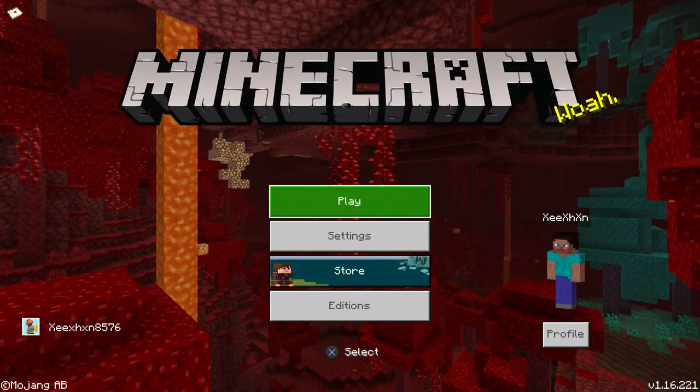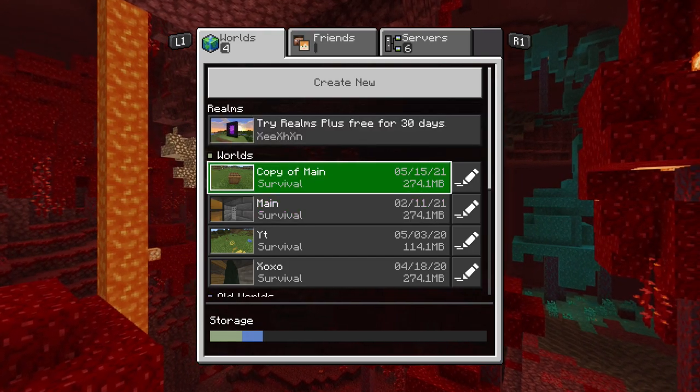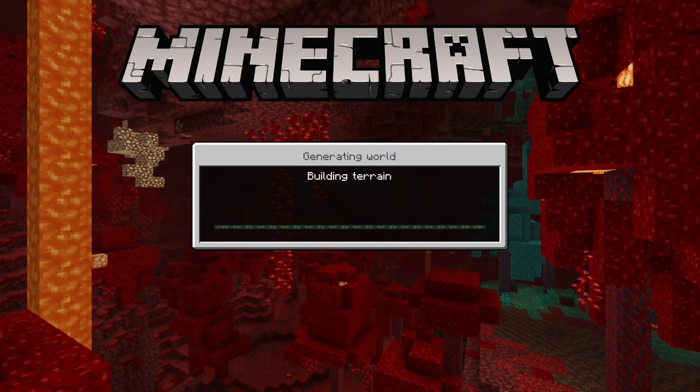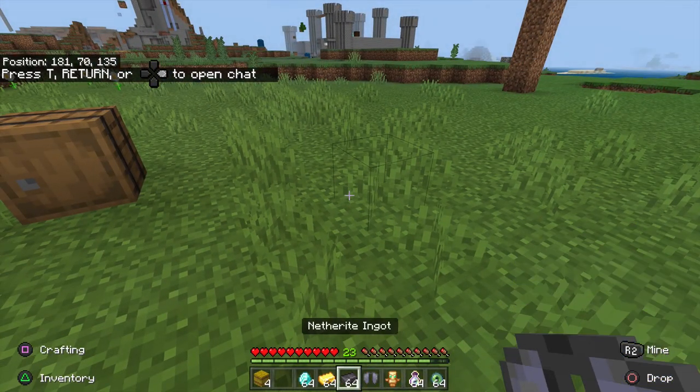There are a few things you need to keep in mind before I show you the glitches. First, make a copy of your world. If you don't want to do that, try the glitches with normal items like wood or sand that you don't mind losing. If the glitch works for you, then continue doing it with your rare items. Please follow these steps because losing items is not fun.